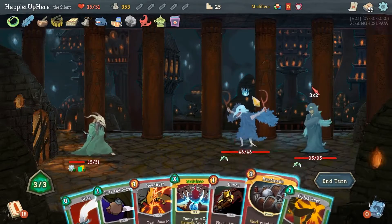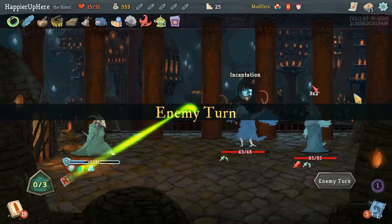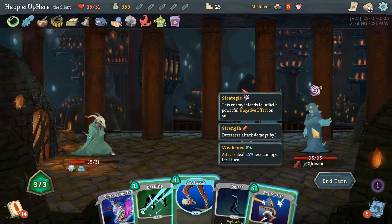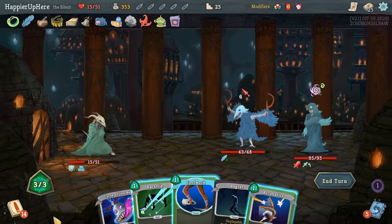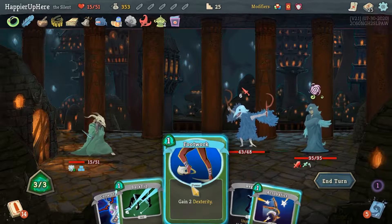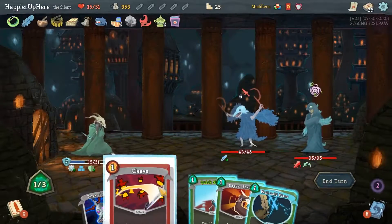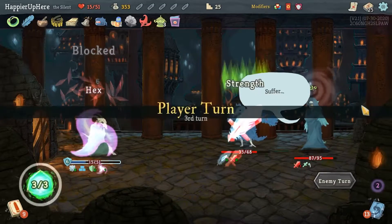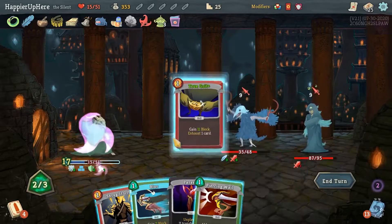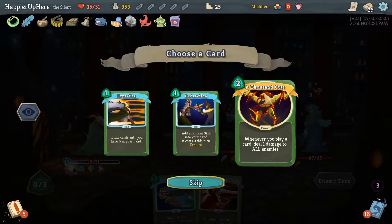Let's do Barricade and then Malaise — that way I don't take any damage and I'll start off with the Barricade. He was attacking for five times two, and with negative one strength it was four times two, then weakened. I had my buffer, so mystery solved! Let's do Footwork, Backflip, Seeing Red, Acrobatics — get rid of the Regret. Just Cleave. I'll be Hexed next which might be annoying because I do play a lot of skills. True Grit the Parasite, Shrug It Off, then Body Slam. Thousand Cuts may not be a bad idea actually.